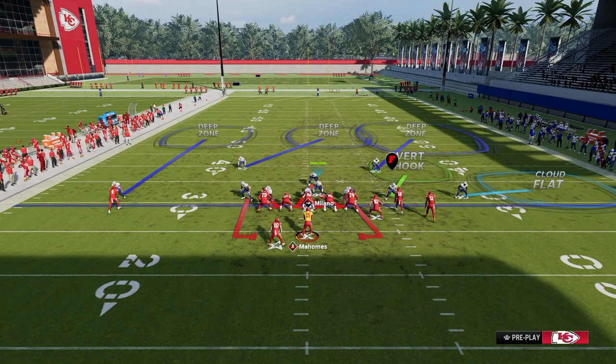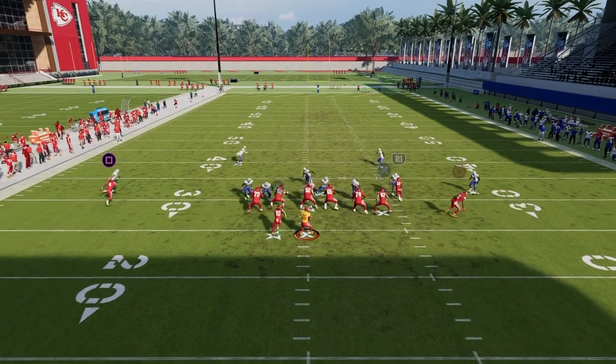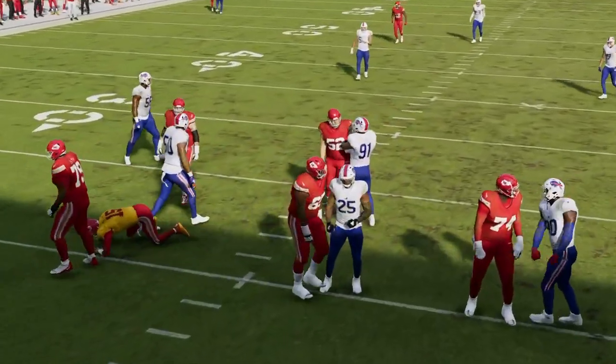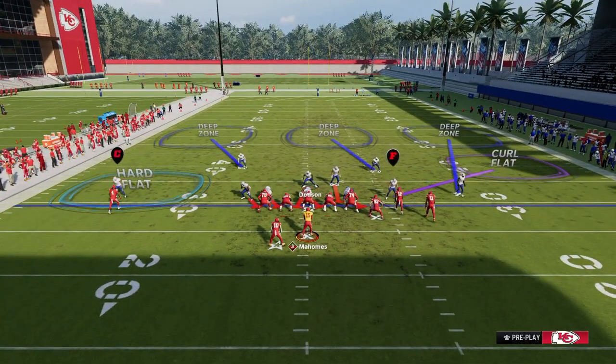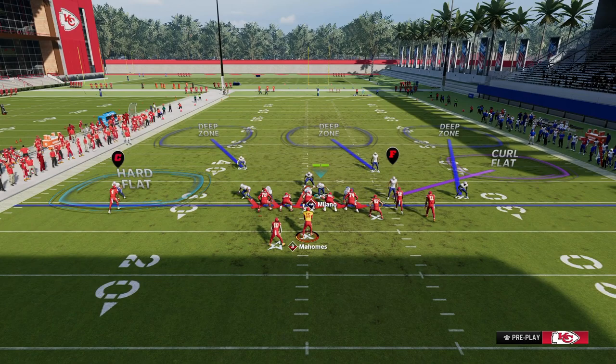The reason that this defense is really effective is it neutralizes a lot of the things they can do on that bunch side, such as verticals. Your responsibility — especially if that running back goes to the flat — is that you're going to have to guard him. But in a lot of examples, he's going to run right into the vert hook, so all you have to do is take the crosser over the top of the defense. That five-man blitz paired with a really good coverage — which I'm about to show you — is really, really effective against Bunch in general.